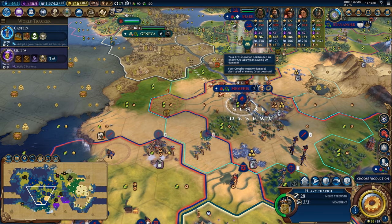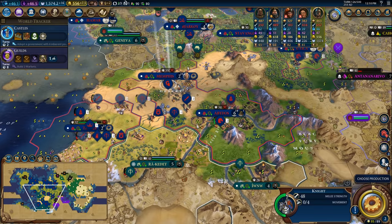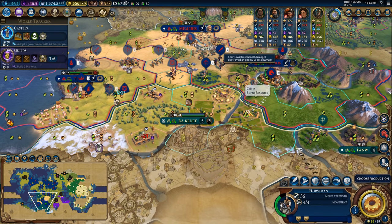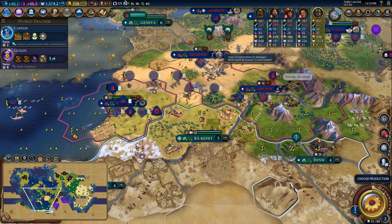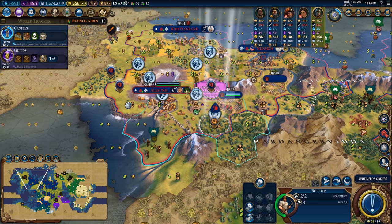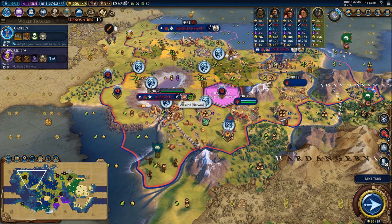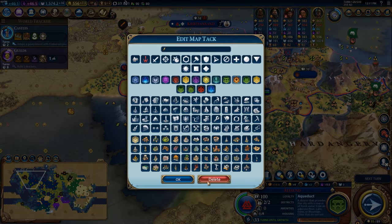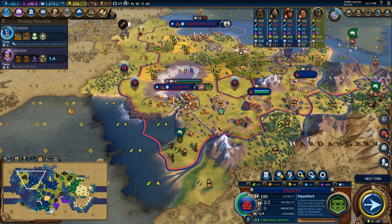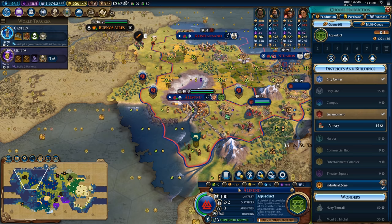Let's upgrade this chariot to a knight — that'll give me some power on the field. The city has no garrison which is exactly what we want. Chop right here — that'll finish the aqueduct, and then we can put a mine down here. Once we are ready we'll be placing down the industrial zone. This aqueduct is going to provide the industrial zone with extra production adjacency, which will allow me to turn this city into a bit of a production powerhouse. The problem is the tiles it's working aren't great at the moment, so the city just needs a little development time.